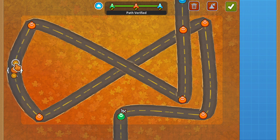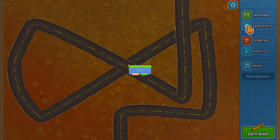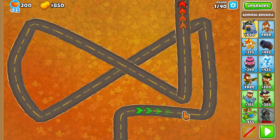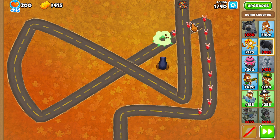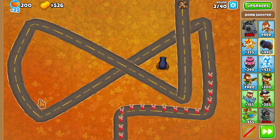Without further ado, we should test this and see that it's working. Path verified — it is long enough to be accepted. I can say next, save and exit. There it is. I can now do a new game and just put my towers on here. It's fun to just watch them go along the path. Interestingly, they don't go under that other thing even though the path is allowed to cross over itself.